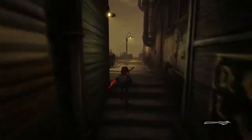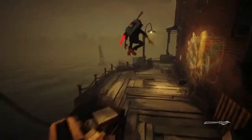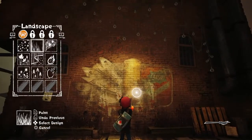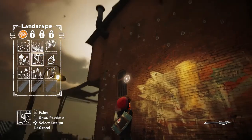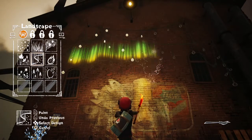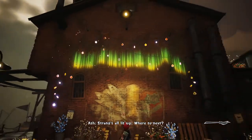That's a burn! Okay, here we go. To light up the light bulbs we needed to do something like this — I paint with that. Strands all lit up. Where to next? First, open this sketchbook — okay, so that's it, and we have pages there, there, there.